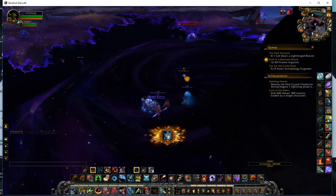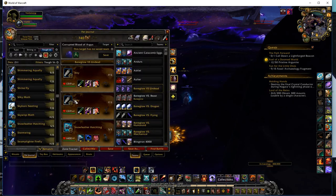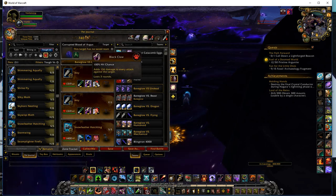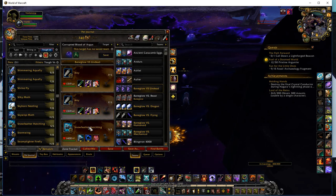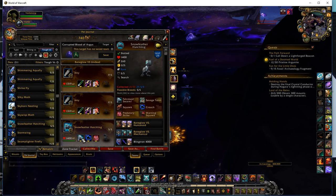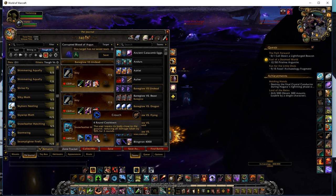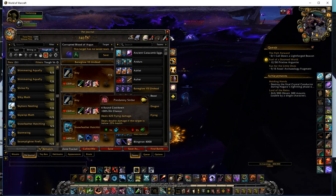But that's part of the game. We're going up against him with a flying team — two Ickies with identical movesets of Quills, Black Claw, and Flock. And then a Snowfeather Hatchling with Falcosaur Swarm, Crouch, and Predatory Strike.